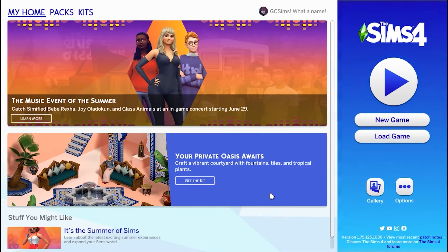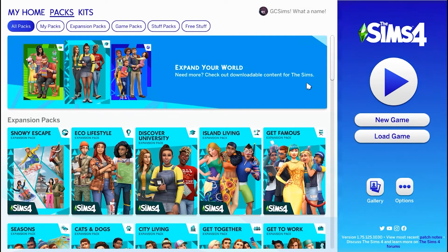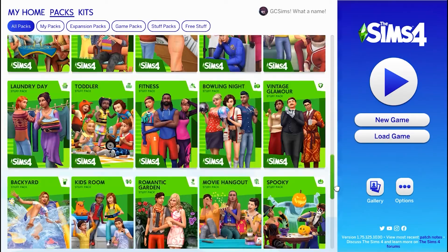So the main section here talks about stuff that's coming up. This is the most recently released kit, and then down here is a link to more news. And then if you look up in the upper left corner, you can click on the packs tab, and this will show you all of the expansion packs, game packs, stuff packs, and free stuff.